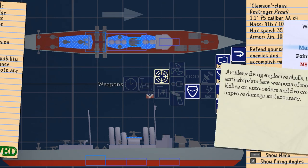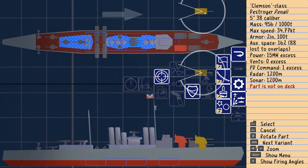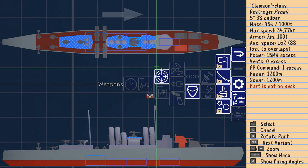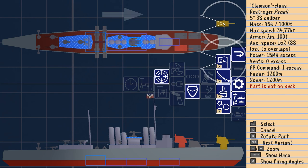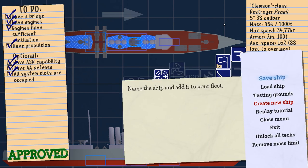We only have one point defense here — where's the other one? Let's build one more. Part is not on deck. There was an overlap issue — I'm confused, but we'll see what that does. That wasn't an invalid part, so we'll keep this. We can unlock all tech, but I don't want to do that right now.